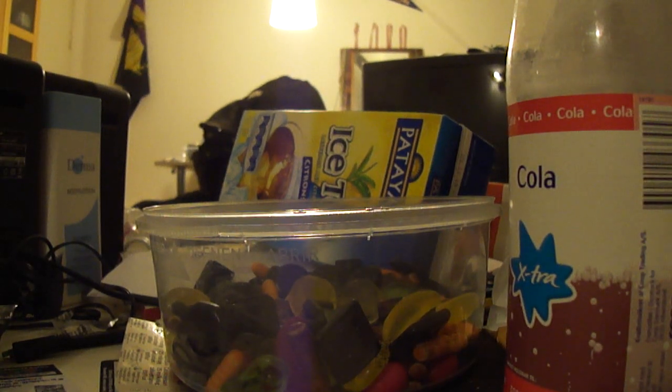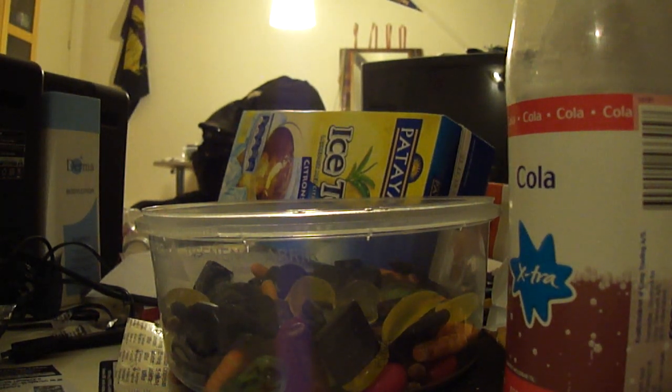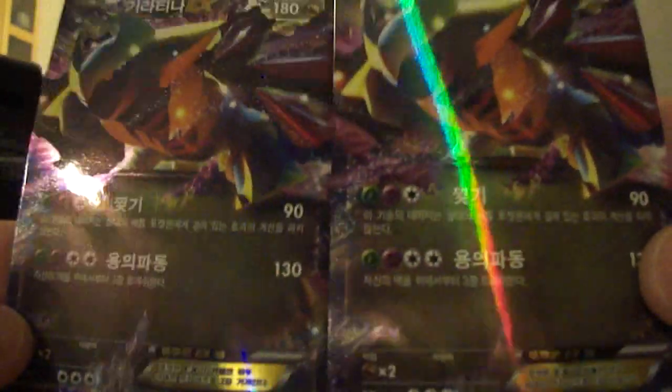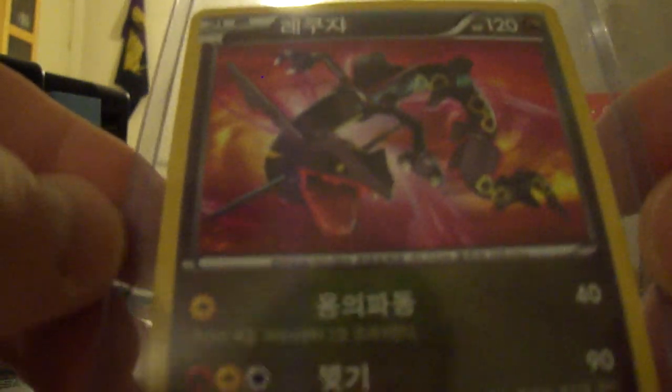Last pack of the booster box — we have an Alomomola, Apom, Trubbish, Energy, and a Beautifly — okay, that's cool. I've gotten extremely good pulls, I would say. I've gotten 6 holos: Ninetales holo, Hydreigon holo — 2 of them — 3 Garbodor holos, which for deck purposes would be great. I got 2 Giratina EX, which is very nice. And of course, Shining Rayquaza — that is absolutely stunning. Absolutely amazing card there.